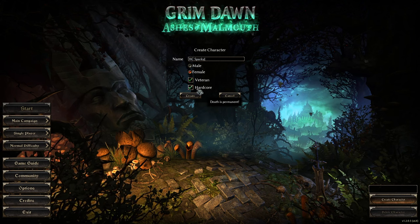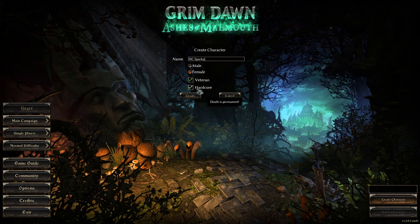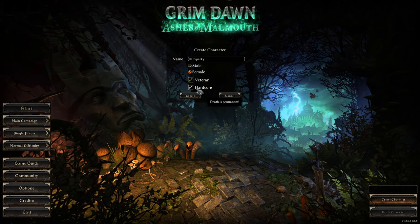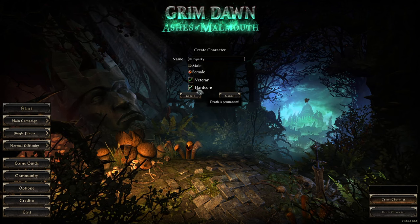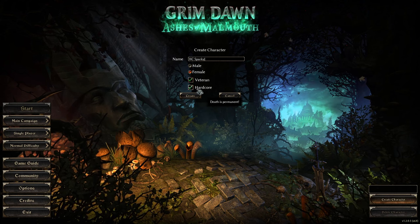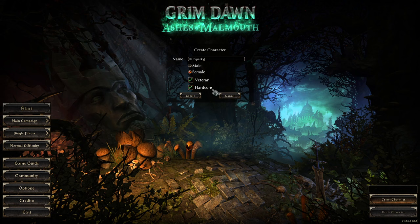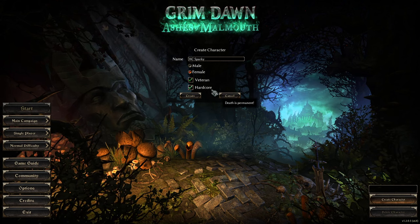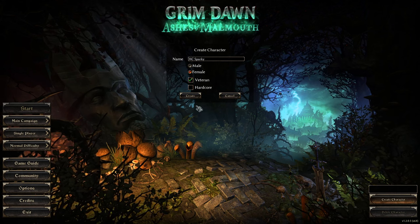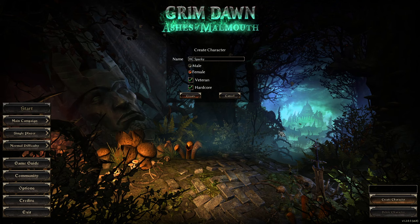Note that pop-up: death is permanent on Hardcore. If you die on Hardcore your character becomes a ghost — you can't play it, can't access its stash, all items are gone. I've had comments from people playing along in previous series who died and their character is gone and they're wondering what happened — it's this. So if you don't want to lose your character when it dies, turn Hardcore off and just play along.